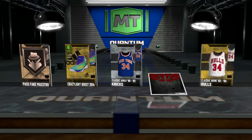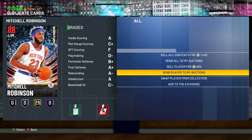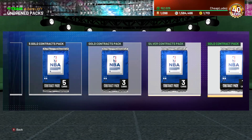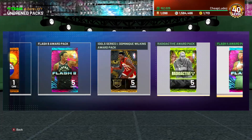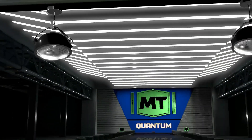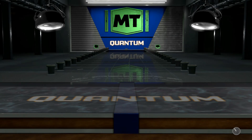One of these quantum packs has to pay off. Also, who's running Mitchell Robinson at power forward? I'd like to meet you. We've opened about half of the packs, possibly even more, and haven't really got anything of substance at all - besides like an amethyst Tyler Hero and a bunch of Spud Webbs and Mitchell Robinsons, that's about it.